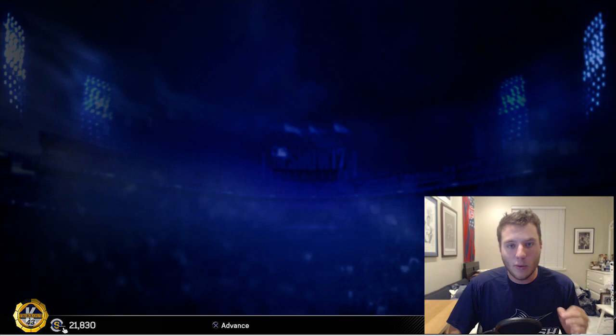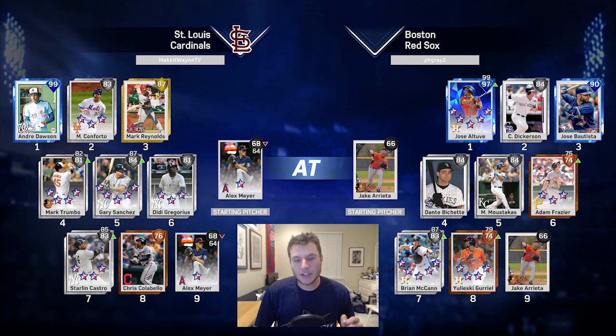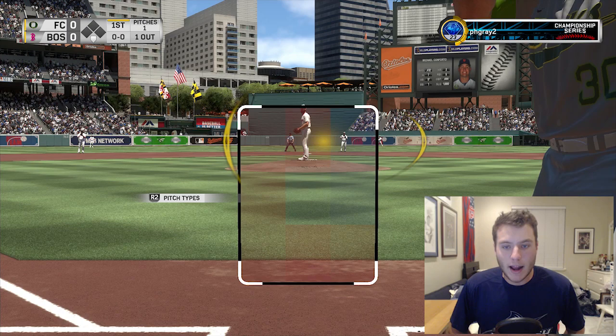We're at three wins, which means we get to see our six game reward. What is it going to be? These servers take forever, but we're gonna get Eric Hosmer. Just kidding guys! We are playing the Boston Red Sox in this one. He has Jose Altuve, Cory Dickerson, Jose Bautista, Dante Bichette, Frazier, Brian McCann, and Yadier Molina with Jake Arrieta on the mound. A lot of righties in this lineup and a couple lefties. Let's get this win.